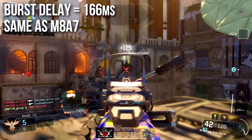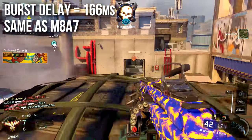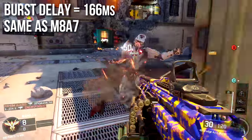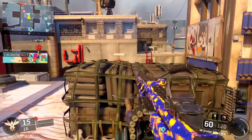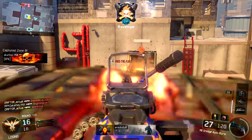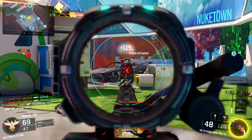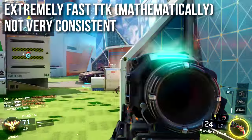The burst delay is only 166 milliseconds, the same as the M8A7, and less burst delay than the XR2. It's not as good as the Pharaoh or the RK5, but the burst delay is pretty small. One cool thing you can do is hold down the trigger and the 48 Dredge will fire fully automatically, giving you the minimal amount of burst delay. I personally tend to fire manually, but realistically it's going to be better for most of you to hold down the trigger.